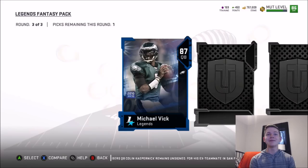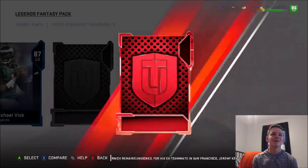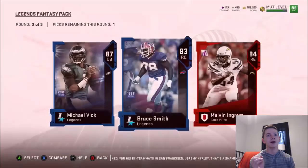We have Melvin Ingram, and give me something better — 83 Bruce Smith. So we're going to take the Mike Vick in round number three. Definitely pretty happy with that. We'll check the price on all these guys after we're done with the packs.